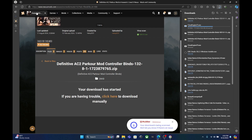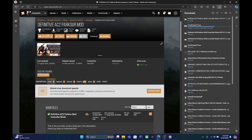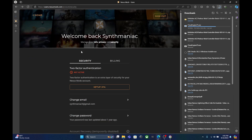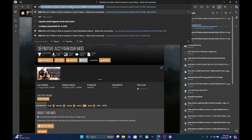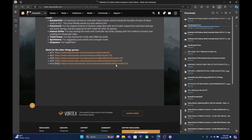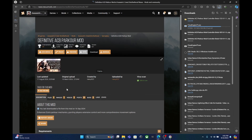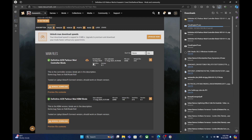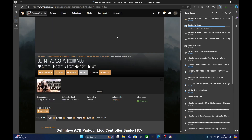It downloaded. Now we're going to go to the other versions of the Definitive Parkour mode that work with Revelations and Brotherhood. Brotherhood is the same — you don't need to do any extra steps; it's the same process as AC2. But for Revelations, you have to download an extra file because the latest update of AC Revelations does not work with the latest update of the Definitive Parkour mode. Here I'll be downloading the controller binds for AC Brotherhood.